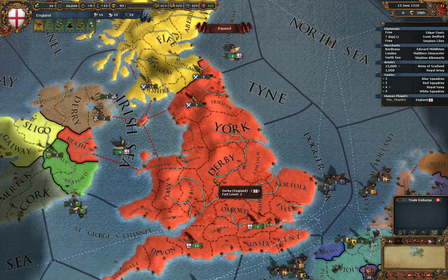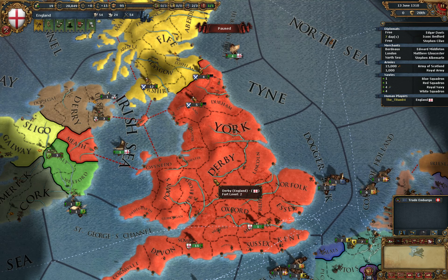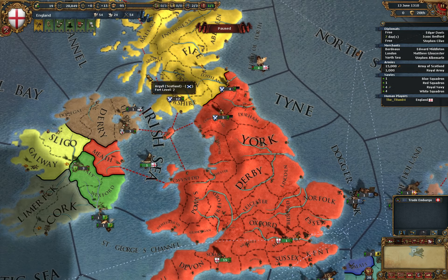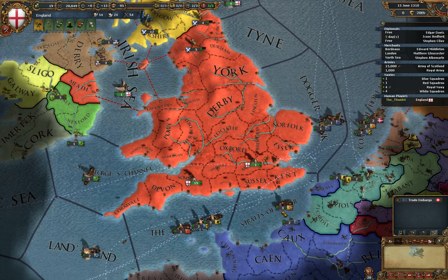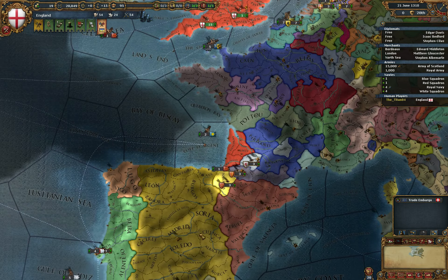Hello everyone and welcome to the second episode of the Veritas et Fortitudo mod. We are showing off England here. We have just peaced out with Scotland and I'm sending my ships back. Now let's look a bit at our diplomatic situation.